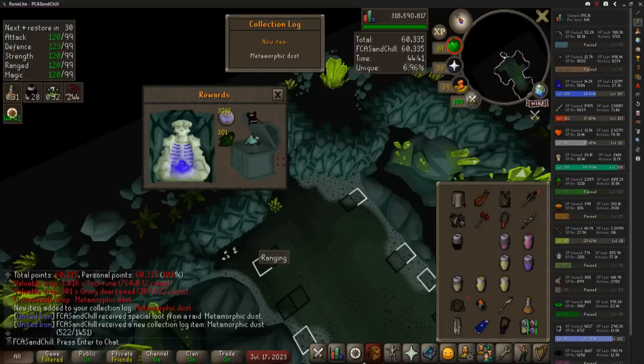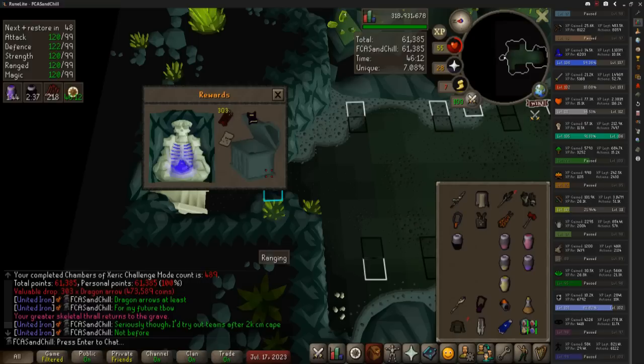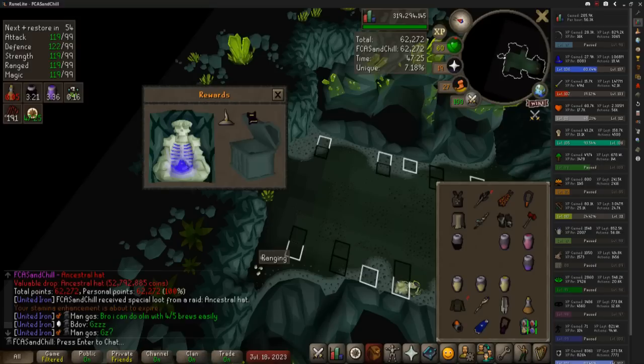Now let's just wrap up the 500 since we're so close. And of course, we get another arcane prayer scroll — I think this is actually seven prayer scrolls in a row from purple items. I did the math, and I think it's only about a 2% chance of getting seven purples in a row that are all prayer scrolls, so I'm kind of getting screwed here. But at 494, we got an ancestral hat — that's number three for me, a little disappointing, but it's worth over 50 mil. A lot of you guessed I'd get the T-bow in the 400s for the giveaway — we'll see, maybe next time.